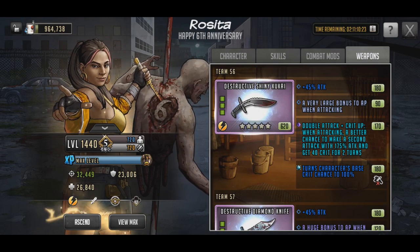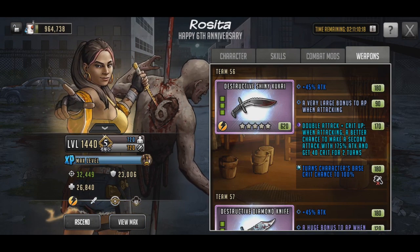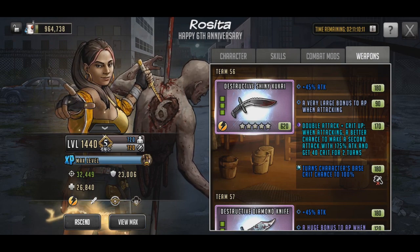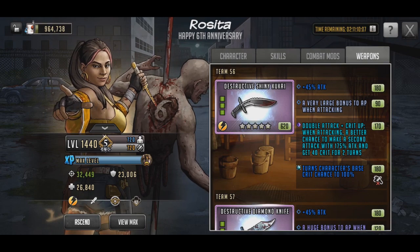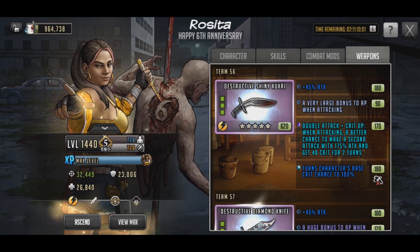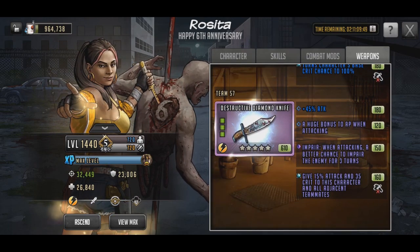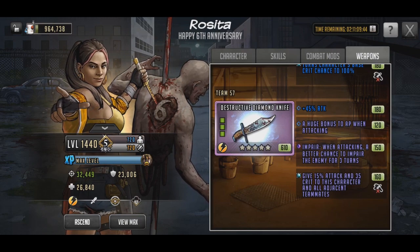It is definitely a good backup. The issue is you can't go get it from anywhere — it was in a crate and a couple of promo weapon wheels, but outside of that there's no way to get this weapon. But if you do have it and you wanted to put crit expert on the fourth slot, it works very, very well.